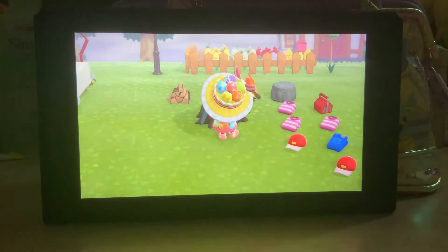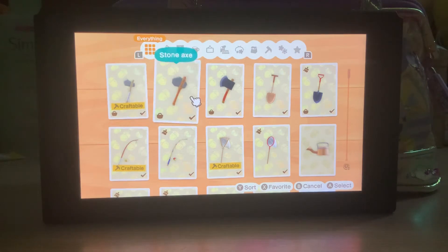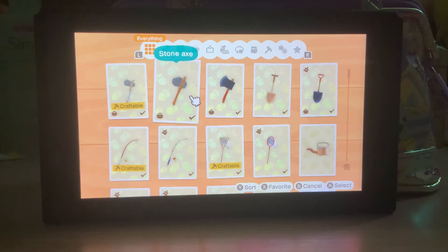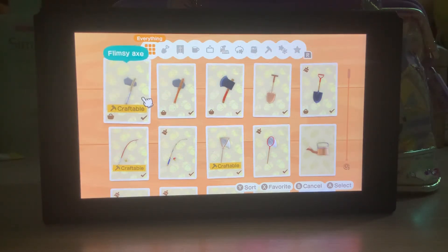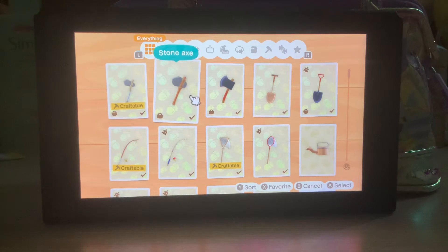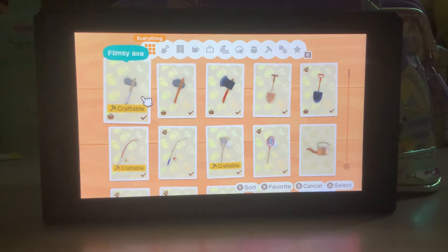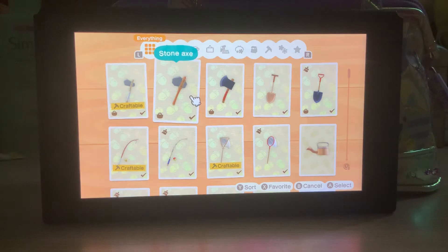The stone axe or the metal axe will have another 100 hits. That means if you don't go straight to crafting the stone axe with a fresh flimsy axe, you could maximize the use of the flimsy axe first before it disappears, and then use it to craft the stone axe or the metal axe. In total you'll have around 135 to 139 hits maximum.